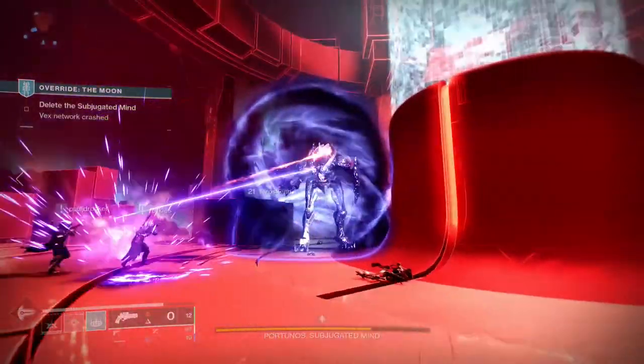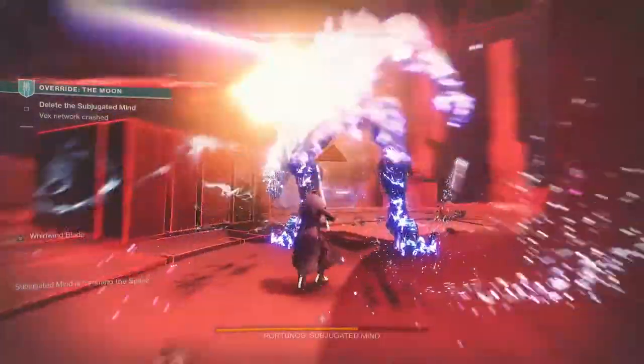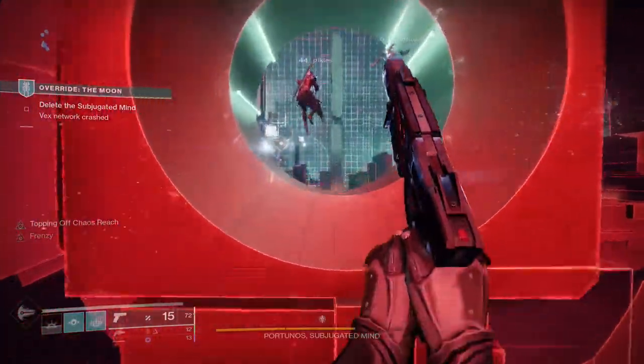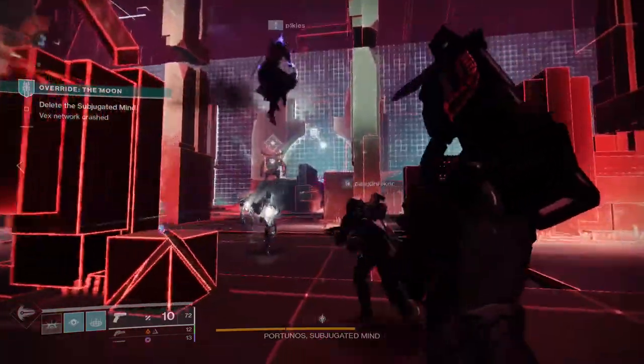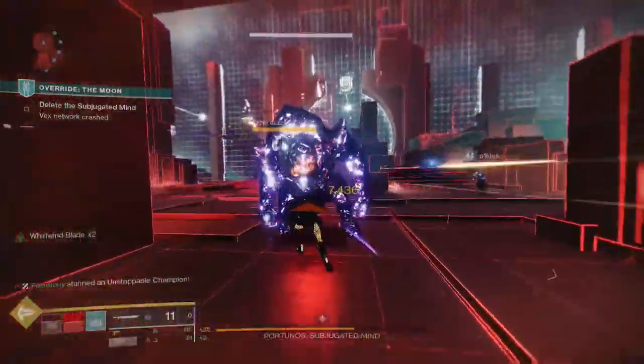Once you get into the boss fight it doesn't seem different at first, but once you take a chunk of his health away he actually teleports you to a new location where you have to kill an unstoppable enemy. Then you have to shoot these boxes to unlock the door so you can go through and deposit.